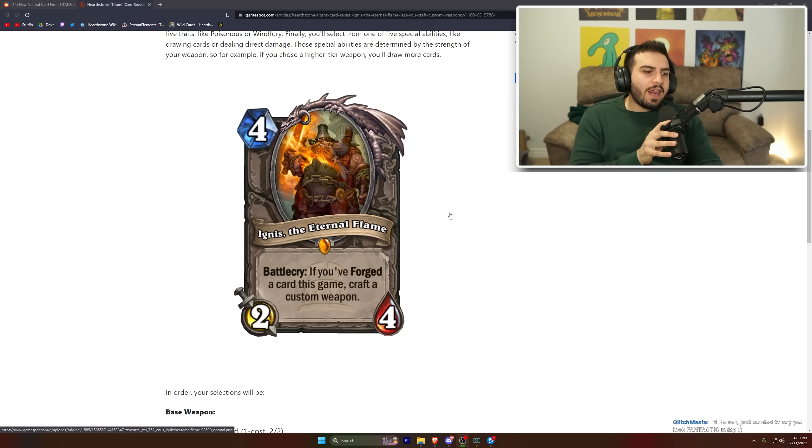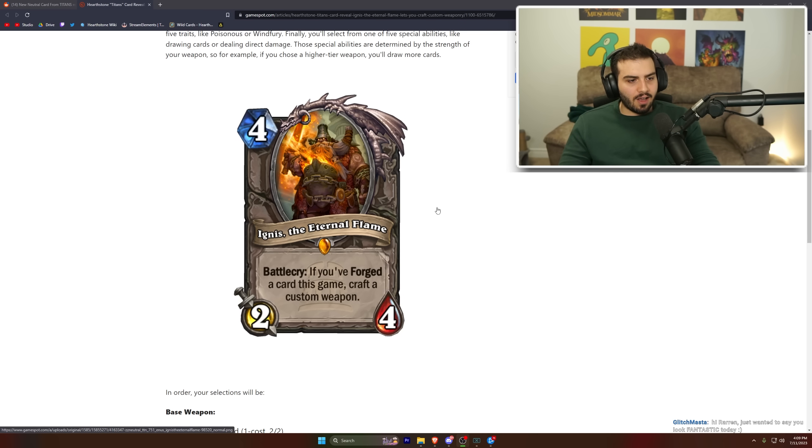Ignis the Internal Flame: four mana, two-four, battle cry — if you forge a card this game, craft a custom weapon. Forging costs two mana, so you're spending two mana and then four mana to get a two-four and a custom weapon. This is a very slow card, so the weapons have to be insane.